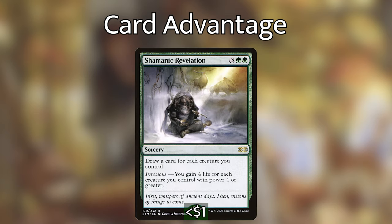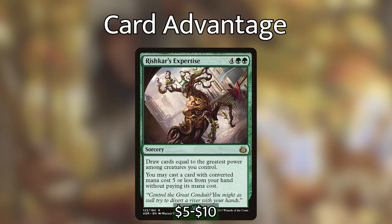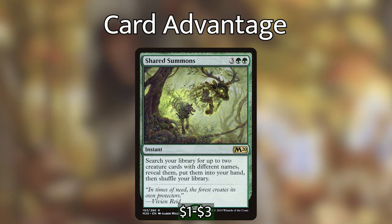Next up we have Shamanic Revelation, which lets us draw a card for each creature we control, and we gain four life for each creature we control with power four or greater. If we have a couple of lords out, it's not unreasonable for us to be gaining a ton of life, and we're always going to be drawing a ton of cards. We then have Rishkar's Expertise, which lets us draw cards equal to the greatest power among creatures we control, then cast a spell with CMC five or less from our hand without paying its mana cost — this card is just bonkers in this deck. Next up we have Shared Summons, one of my favorite cards in green. It's an instant that lets us search our library for up to two creature cards with different names, reveal them, put them into our hand, and shuffle our library. Five mana is a lot, but at instant speed being able to tutor up two creatures is super good.